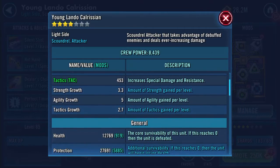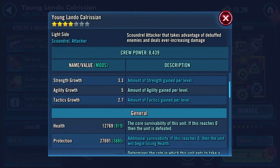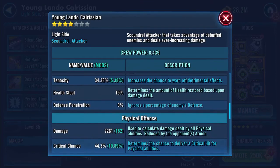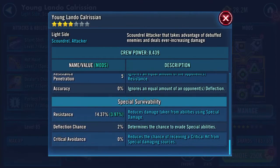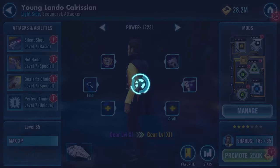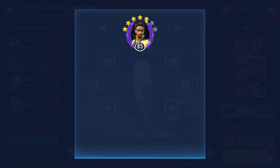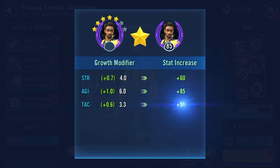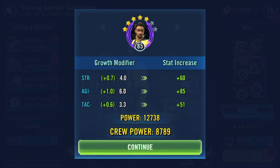What difference has that made? Quite a bit. Health pool now is just over 30k, almost 30,500. Speed's gone up to 223. I've got all of those, and then I've got this one. What I didn't do is look at how this impacts on the ship.